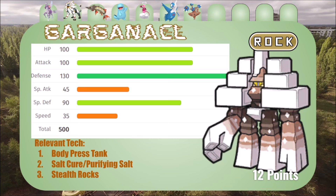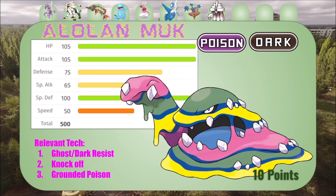We got Garganacl — another mon I've never used. We got the Body Press tank obviously, Salt Cure and Purifying Salt. Purifying Salt means it just can't be poisoned, slept, or paralyzed — that's cool. Salt Cure I had on my team in Scarlet and Violet and I didn't realize how good it actually was until someone used it against me and I switched into it. I was like, oh my god this thing is crazy. It also sets up rocks. Defense is absolutely crazy — it fits a couple of good niches on the team.